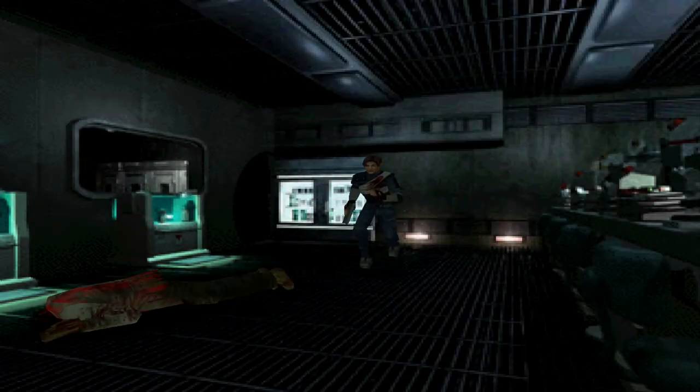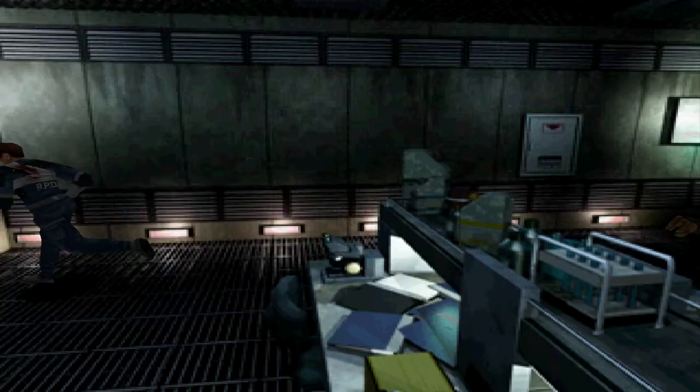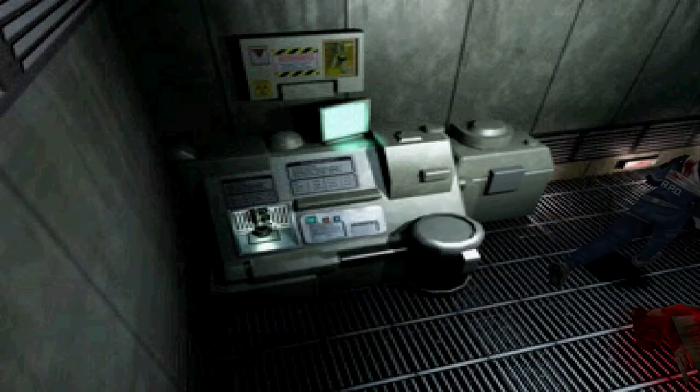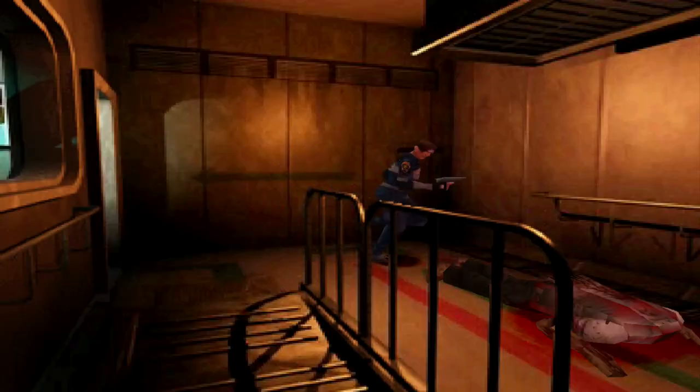Alright. We got the lab card key. Anything else in here? I don't think so. Looks like a machine used for vaccine research. Obviously not important to Leon. Not in this scenario, anyway.